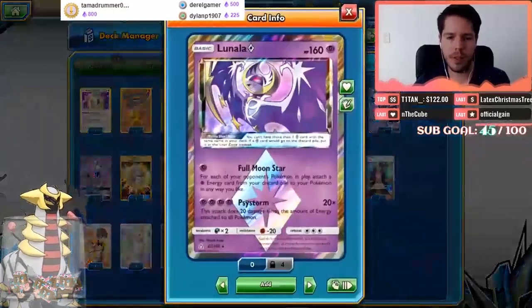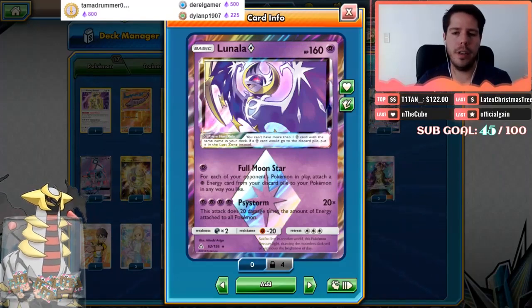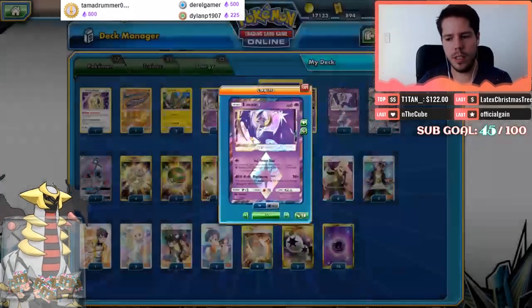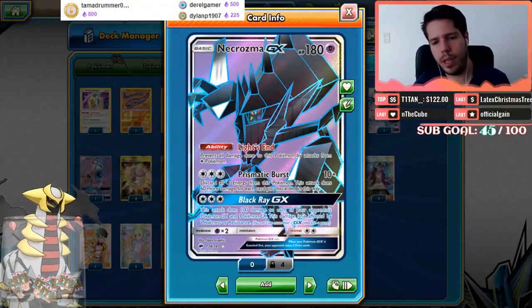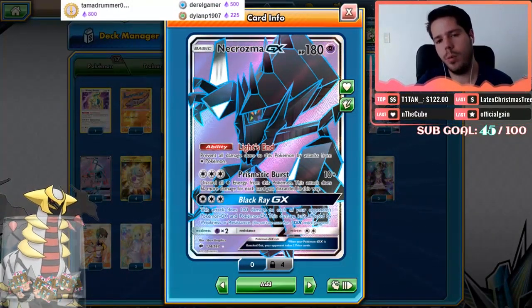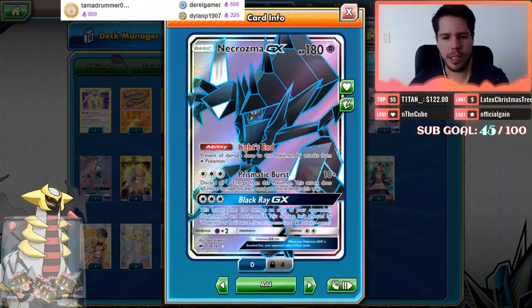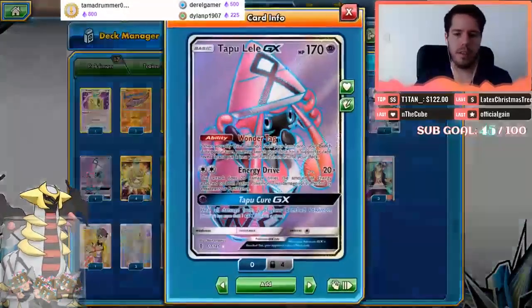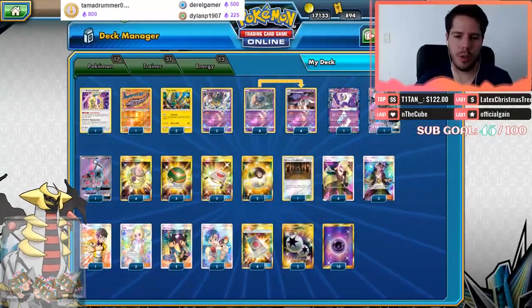We have the Lunala Prism Star — Side Storm is a really good attack, and Full Moon Star allows you to get energy into play even if you don't have Malamars out. Then we have one Necrozma GX for its powerful Prismatic Burst attack, which can one-hit KO pretty much anything. Black Ray GX is another way to spread damage around. Finally, we have a single Tapu Lele for consistency purposes.